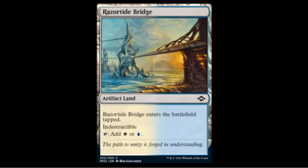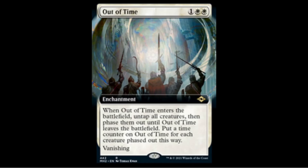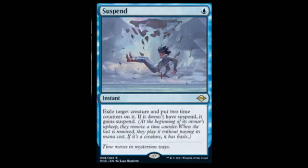Out of Time — two white colorless enchantment. When it comes into play you untap all creatures and phase them out; they stay phased out until Out of Time leaves the field. When it enters you put a time counter on it for each creature phased out, and the card has vanishing — so if there are three creatures it gets three counters, you remove one each upkeep, and when the last counter comes off the enchantment vanishes and the creatures return. Could be good for blink decks or against aggro, and will definitely be a star in EDH.